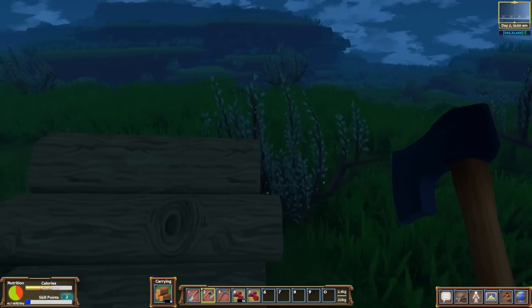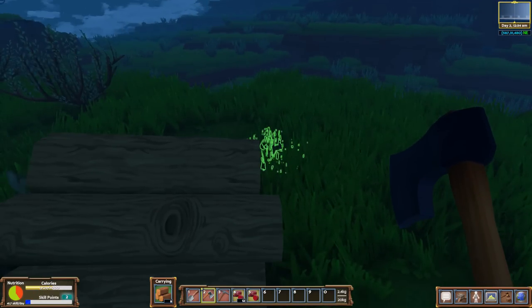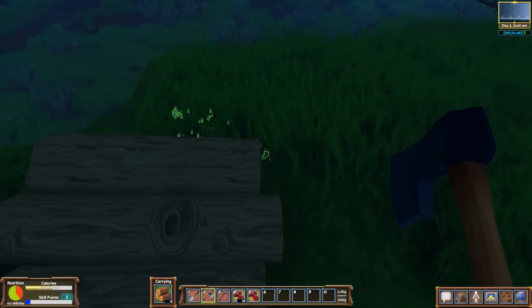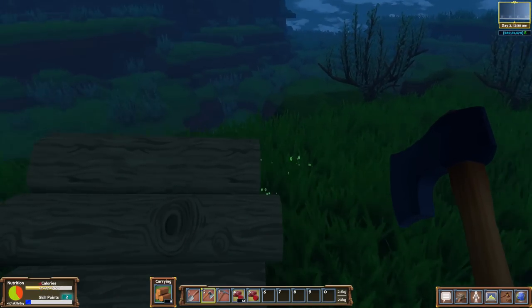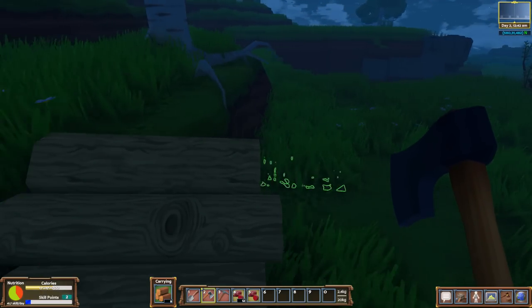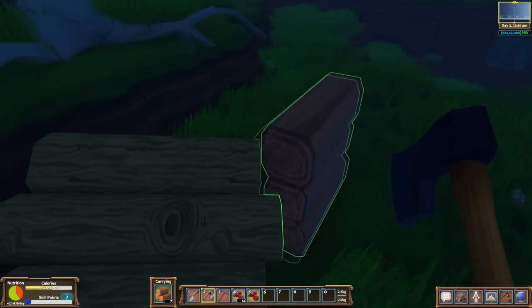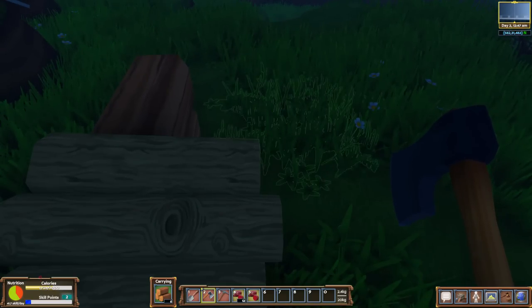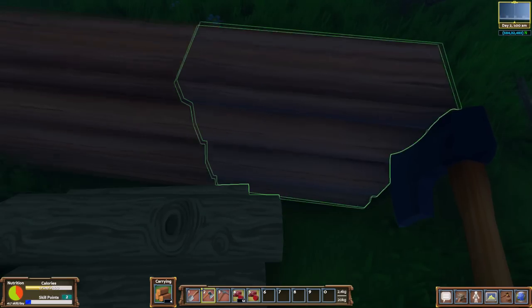I think this would be a really cool place for a little house. Look at this cliff side right over here — very neat. Let's make our house over here. As I understand it, you need a decent size house to be able to put a workbench down. We need enough width too, so let's check this out. There we go, now we've got her going.